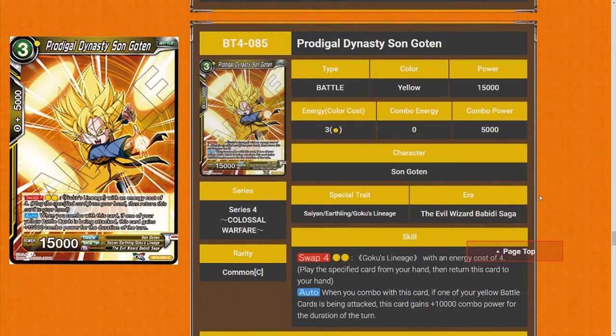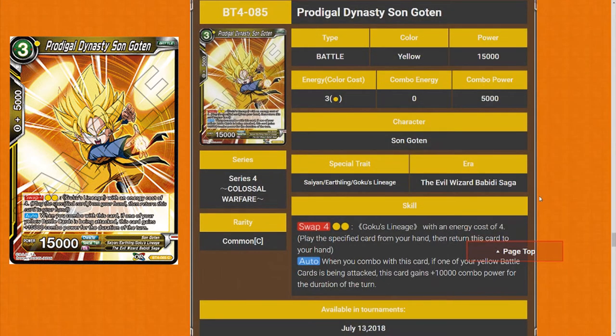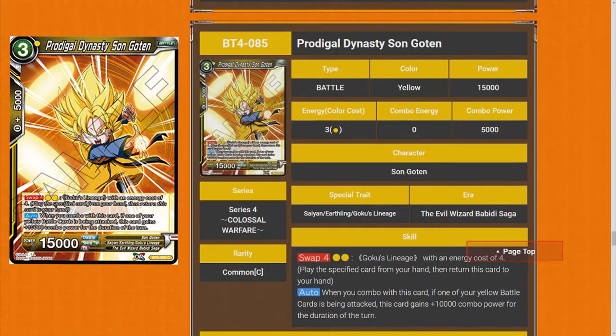Projectal Dynasty Sun Goten — swap for 4, for 2 cost, 2 yellow. When you combo with this card, if one of your yellow battle cards is being attacked, this card gains 10k combo for the duration of the turn. So this is a 15k combo card. I really love this card — it's very strong. On top of that, if you play the old red 10k combo, you can fill your deck with potentially 12 super combos in my opinion. I really love this card — 5 star.